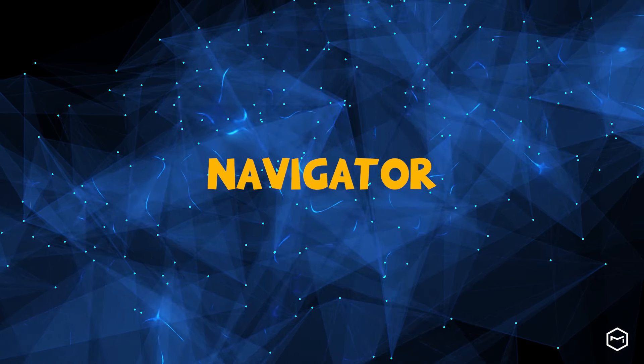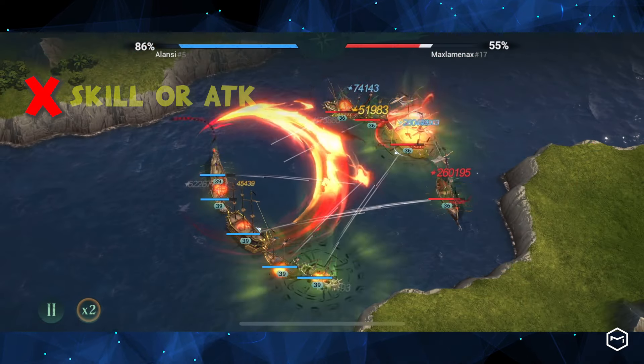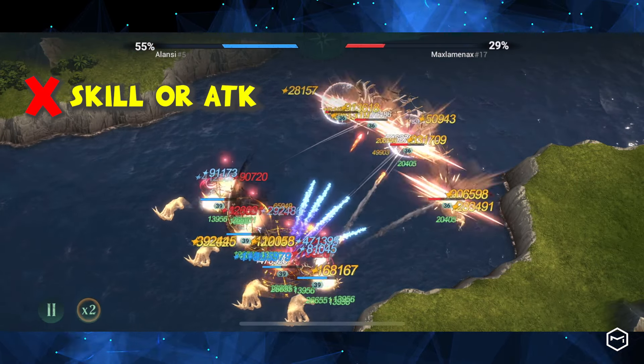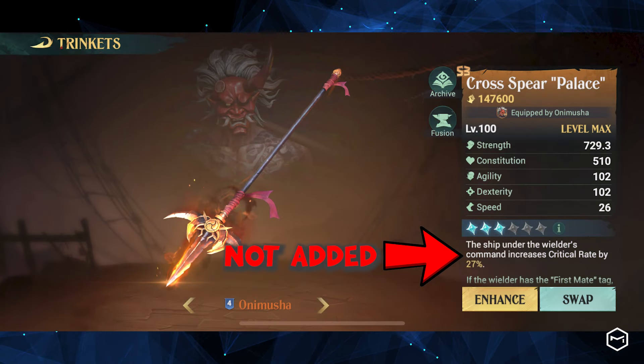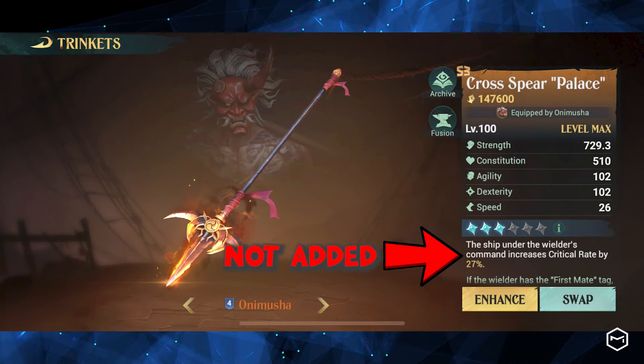The role of a Navigator on a ship is more like that of a gear rather than a hero. They do not participate in battle or launch attacks. The bonuses and skills from trinkets, like a 27% critical rate from Cross Spear, do not apply to the ship.